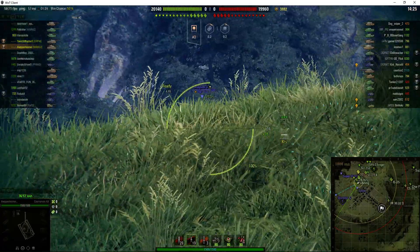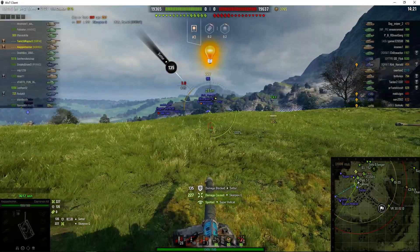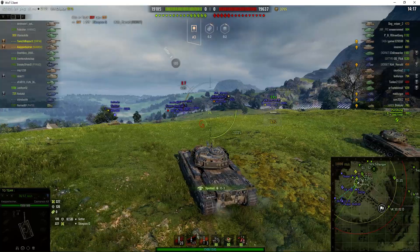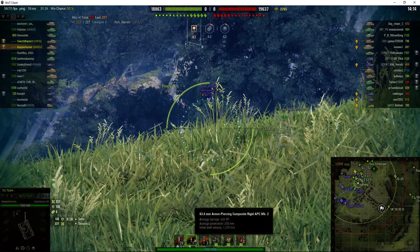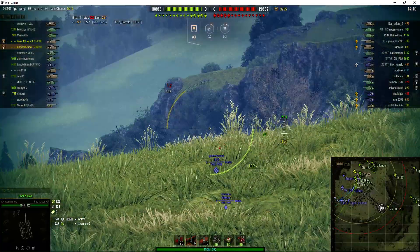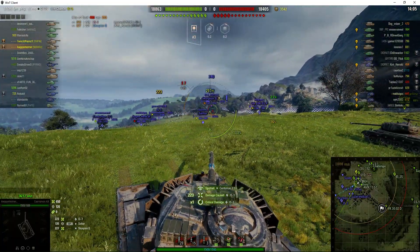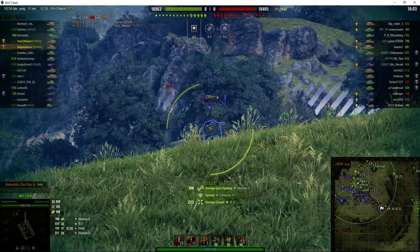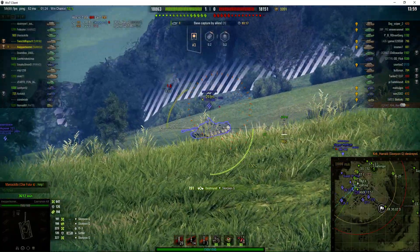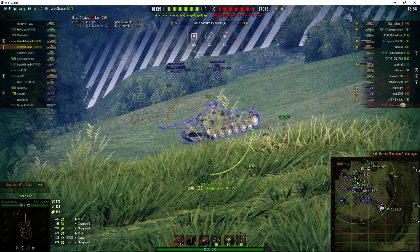Now the Carnarvon Action 10 has got a 20 pounder — fairly good DPM, but it's got awful alpha damage on these shells. As you can probably see, it's 230 alpha, nowhere near as much as you get from a 122. But then you have got AFK Muppets over there. Nice shot — takes down the Scorpion. That AFK is still there but we'll just keep farming him whilst he's there.